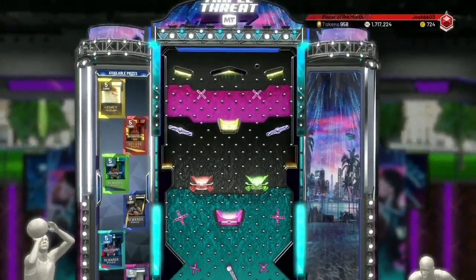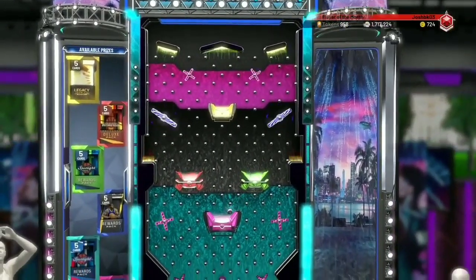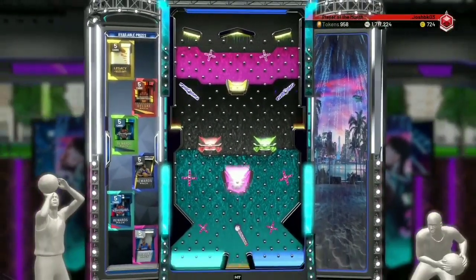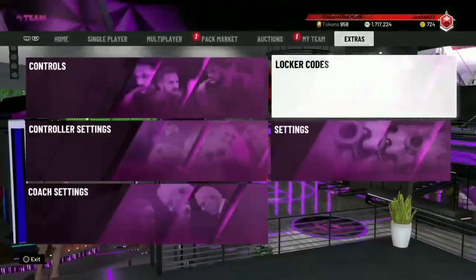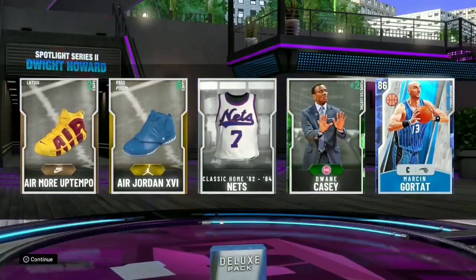Let's go drop it right in the middle and speed up the process — and dammit, we were so close but we got a Dwight Howard pack. Not getting my hopes up, let's open up this pack — and we got a Sapphire Marcin Gortat. Well, that's a quick sell.